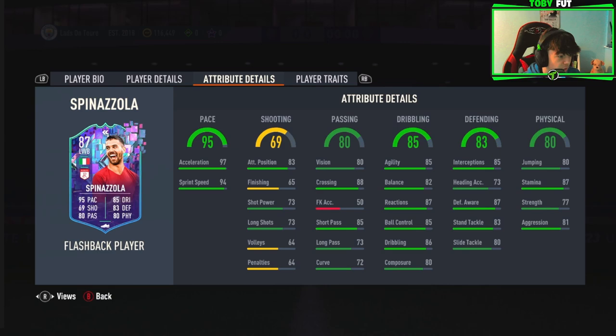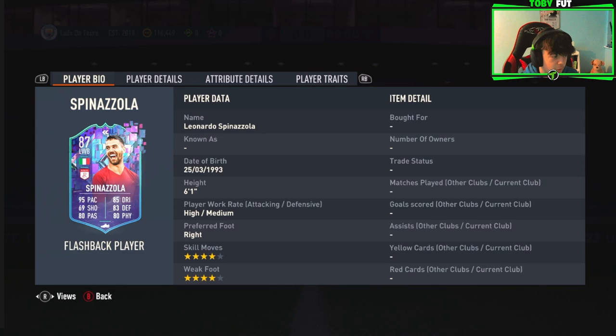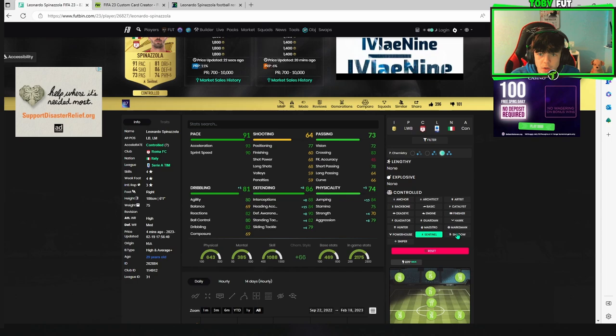85 agility, 90 pace — that pace is really really nice, 97 acceleration, that's really good. Everything else he's pretty much elite apart from the shooting. He'd be a great center mid or CDM if you're going to try and play him in there. For me, I'd play him as CDM or left back — I wouldn't play him as a left mid because the shooting will let him down too much in that case.